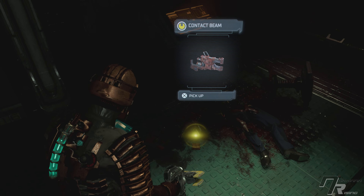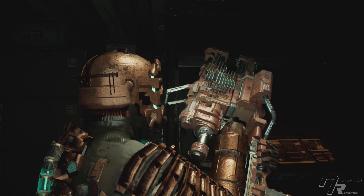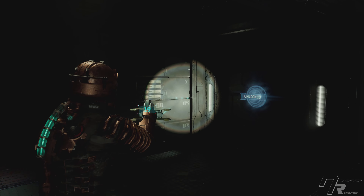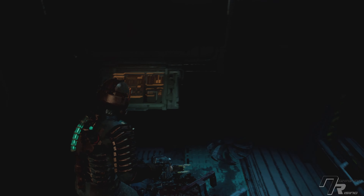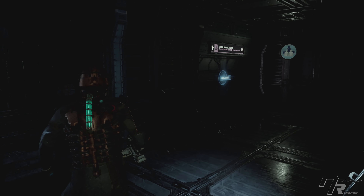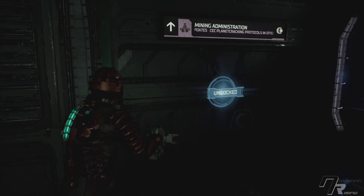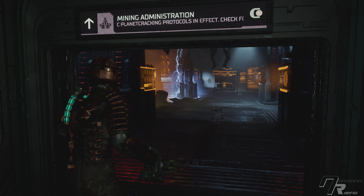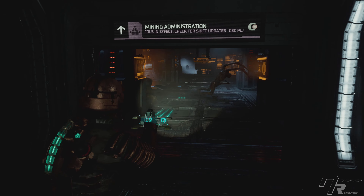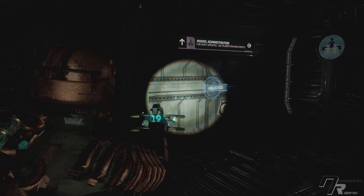Not sure what that is for — oh, for the contact beam, okay, another weapon. Oh wow, this looks amazing. I cannot wait to play another playthrough with all those weapons, not only with the plasma cutter. Alright, now through here. Mining administration — alright boys. What? You don't know how to open doors, right? Yeah, that's nice — not for long but that's nice.